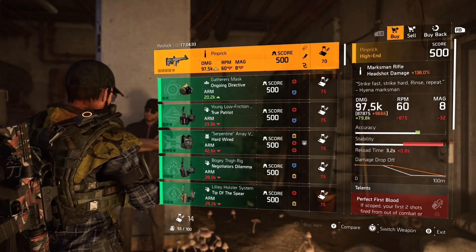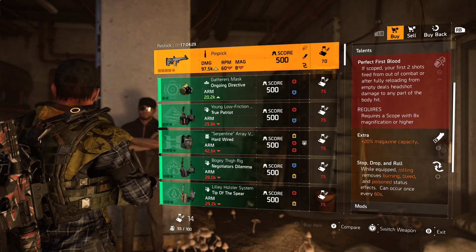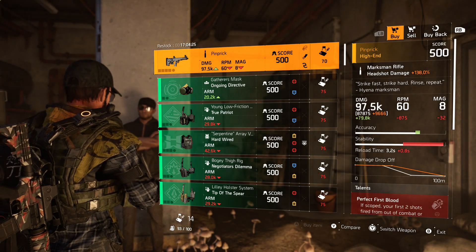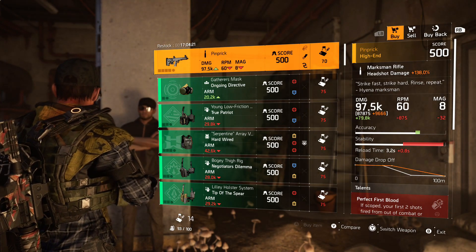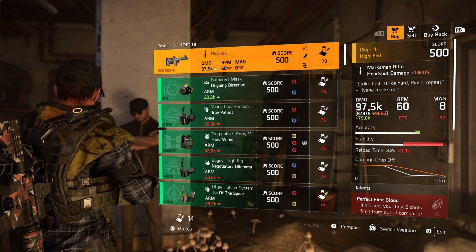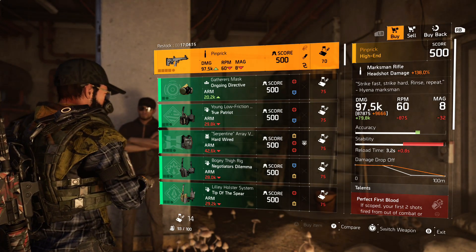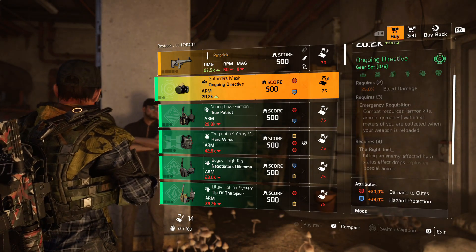So right now he's selling this pink prick marksman rifle with Perfect Plus First Blood, Extra, and Stop Drop and Roll. That's what we have to deal with for 17 hours — if you're interested, I don't know why you would be, but it's here. Next we have the Ongoing Directive mask with 20% damage to elites and 39% hazard protection.